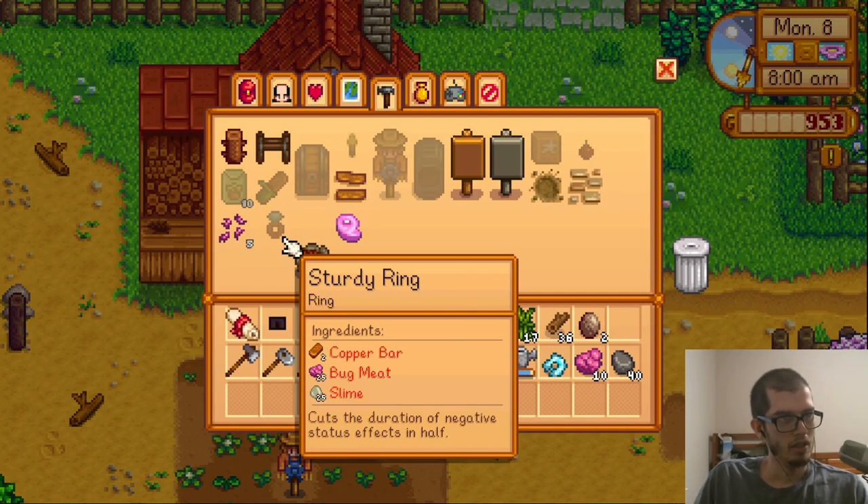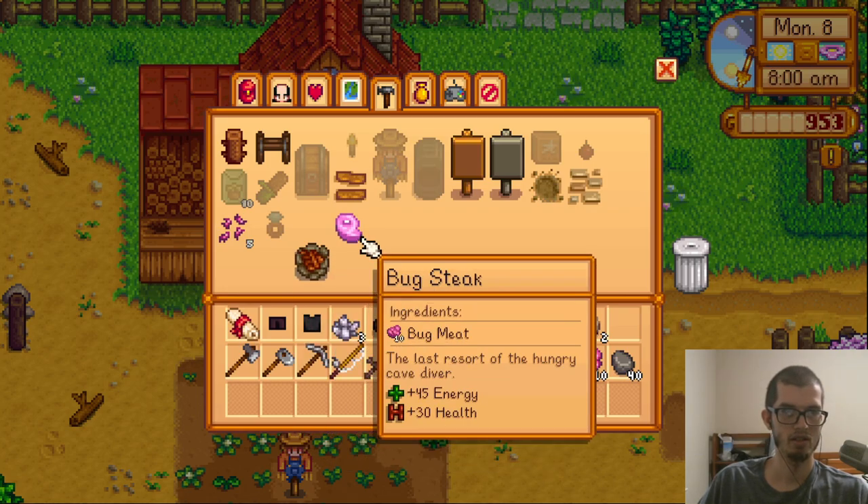Sturdy ring: copper bar, bug meat, and slime — cuts the duration of negative status effects in half. That's kind of nice. The last resort of the hungry cave diver. That actually seems pretty handy to have up my sleeve — 45 energy and 30 health.